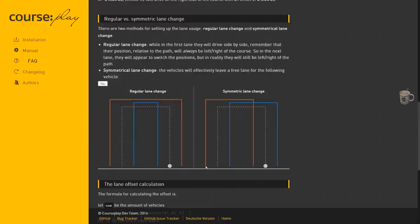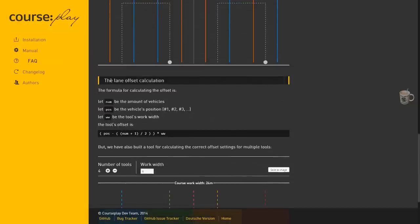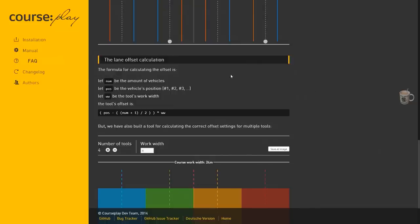For instance, if that was three combines, I would set that inner one off first, then that one, then the outer one. Because once the first one comes up here it's going to be well out of the way. I use symmetric lane change. Just make sure whichever you choose — regular or symmetric — they all match. Do not mix them up because it'll just make a mess of your field. The ones that are offset need to be symmetric. The one in the middle with zero offset doesn't — it'll just follow the course anyway.